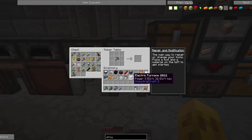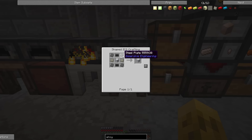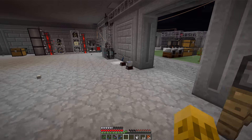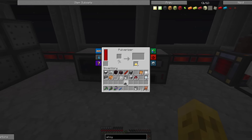Now one of these we need to upgrade into the induction furnace. That's going to take a bunch of copper, which is easy, but then this advanced machine casing, which takes a regular machine casing, some steel plates, some advanced alloy, and some carbon plates. I've already prepped the carbon — I made a pulverizer from TE and pulverized some coal and got some sulfur out of the deal.